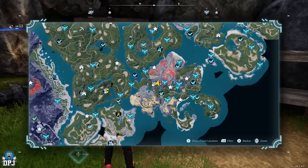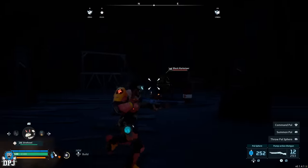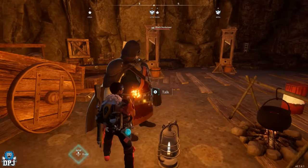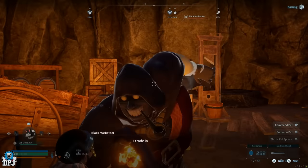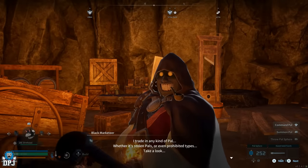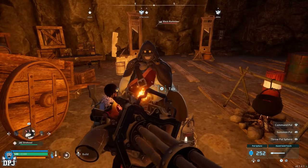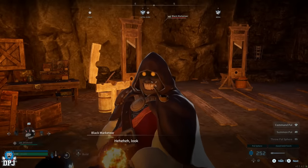If you want to farm black marketeers for gold and gold keys, there are two tricks where they won't fight back. The first: go up to the black marketeer, hit them and press the talk button at the same time to knock them out of the combat animation, yet they still lose health. This can also be done with a pal — keep it unaggressive and spam the talk button when your pal attacks to keep knocking them out of the combat animation.